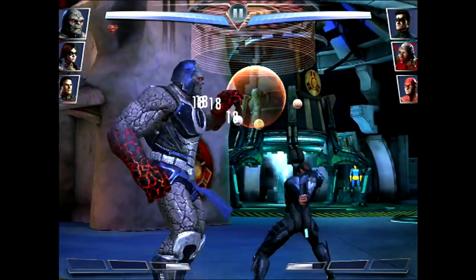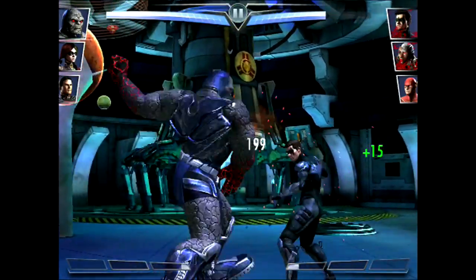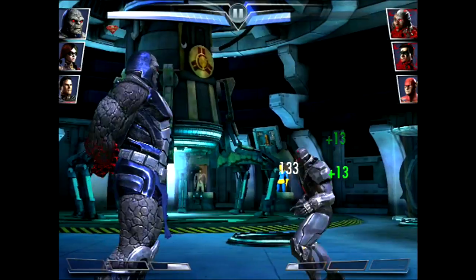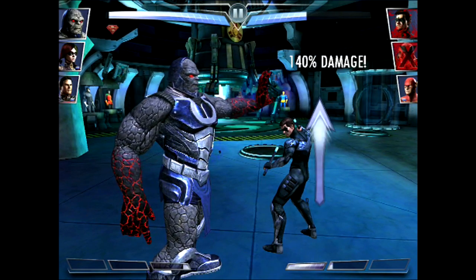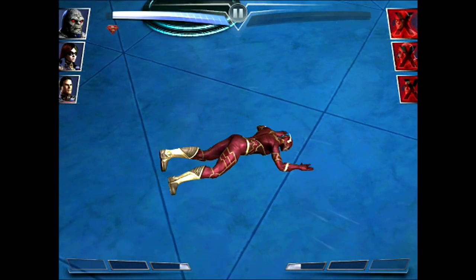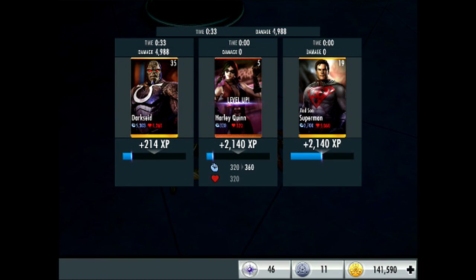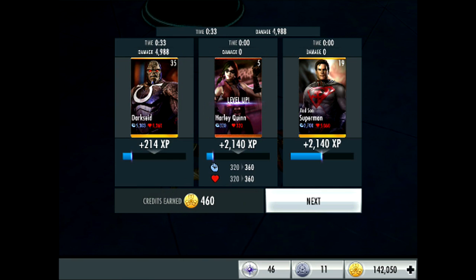Final battle — got Darkseid back in, going against two bronzes, though one of them appears to be silver. That character I just knocked out was level 22 elite 2, but I knocked him out easily. Knocked out Nightwing, then knocked out The Flash with one shove. Time: 33 seconds, damage: 4,988, credits earned: 460.